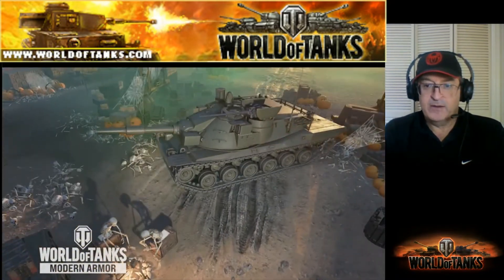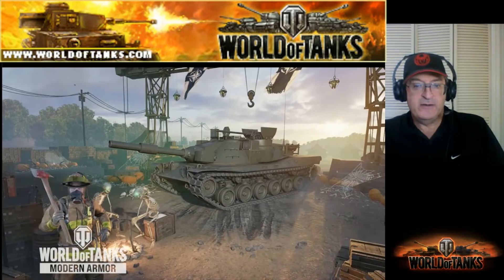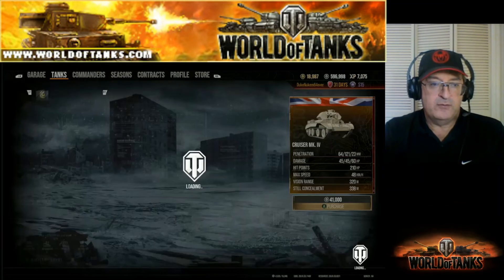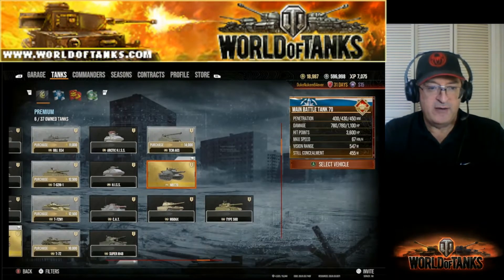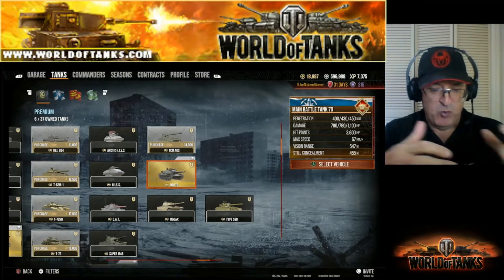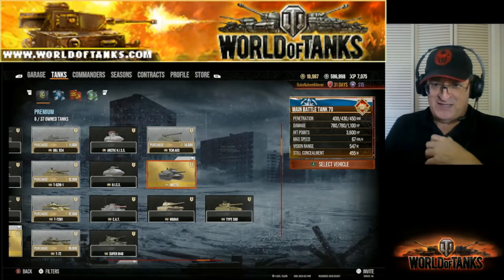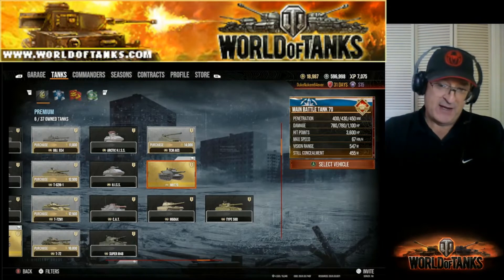The MBT-70 has a regular gun plus five rockets for extra firepower. You can find it in the store under premiums on the far right. When you own it like I do, the store won't show you the price. I had to ask a friend — it was 14,000 gold, same price as the TCM AGS above it.